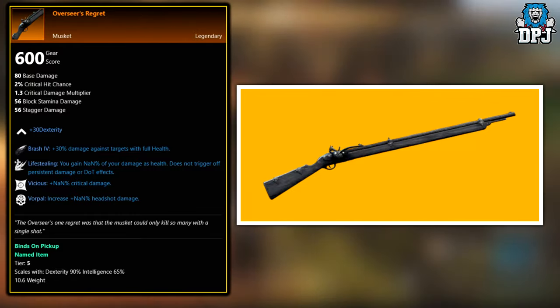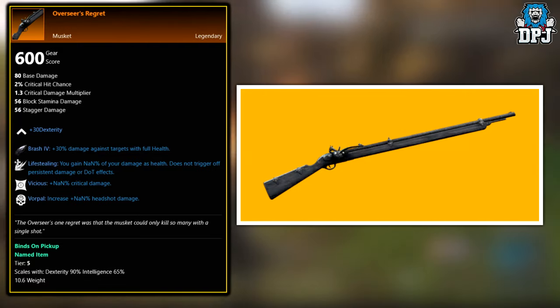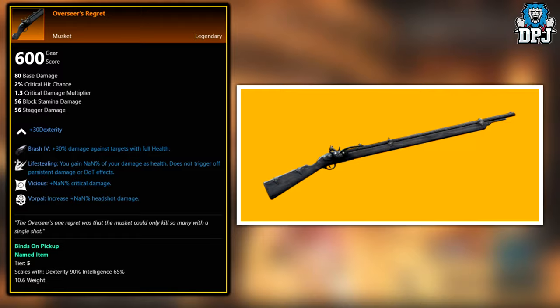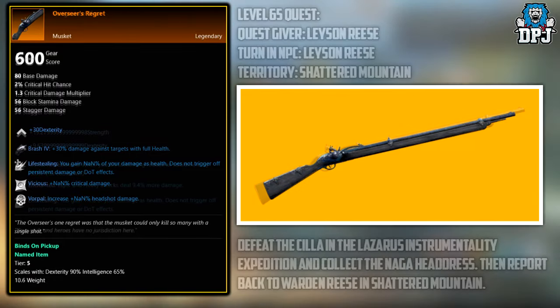Next up we have the Overseers Regret. This is a world drop across the board, and you should start seeing it drop around level 40 to 50. I have had a pal who started seeing legendaries drop at level 40, so this may be thrown into the loot pool then.